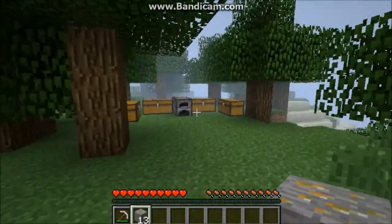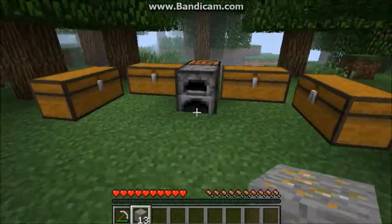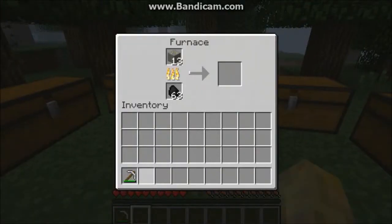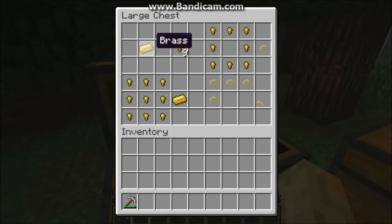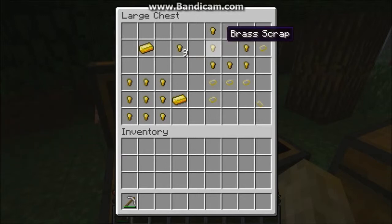I just made this thing over there so I could show you. So this is how you craft the things. You can put brass in the crafting table and you get 9 brass scrap, and if you put the brass scrap in a circle like this you get a brass ring.